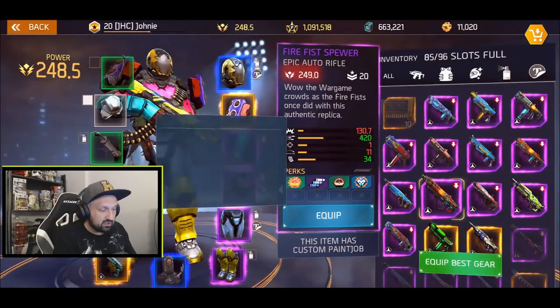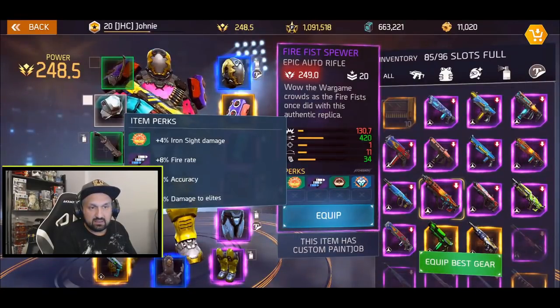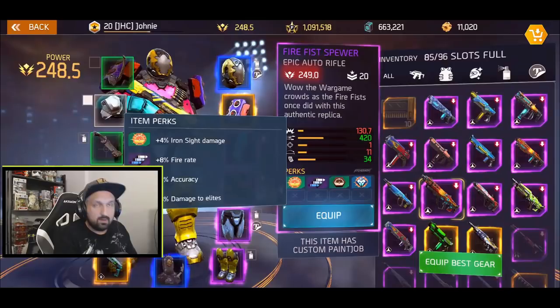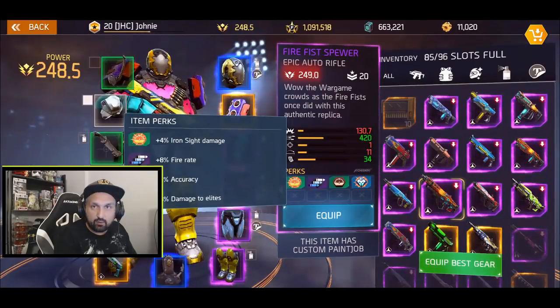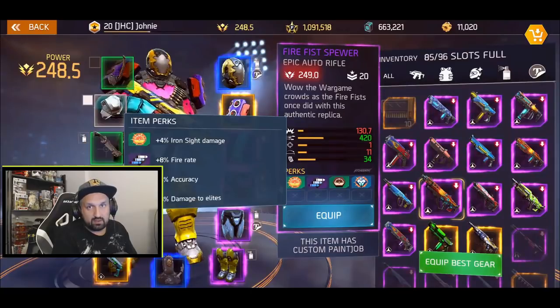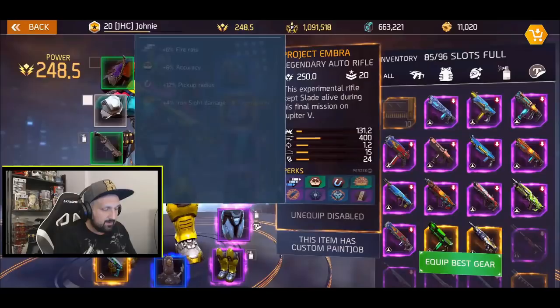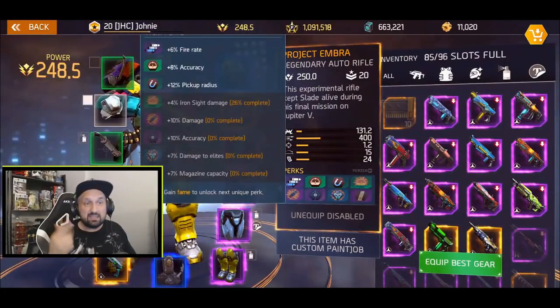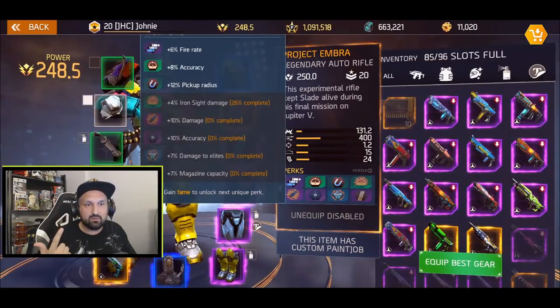Checking the Fire Fist perks: it has iron sight, fire rate, accuracy, and 8% damage to elites, which is good in arena and PvE dungeons where yellow enemies take more damage. It also gets even more fire rate, making it shoot faster. Now checking Project Embra's perks — it gets a 6% extra fire rate, and that's the only fire rate perk, so it won't get faster than 400 plus 6%, which is about 424.